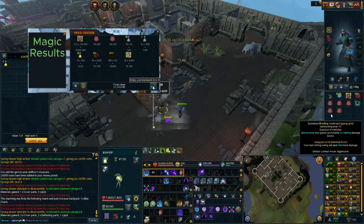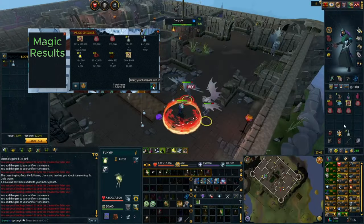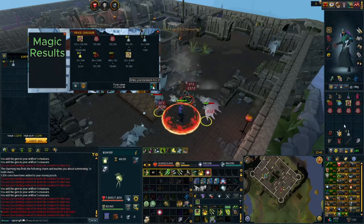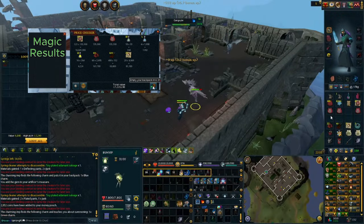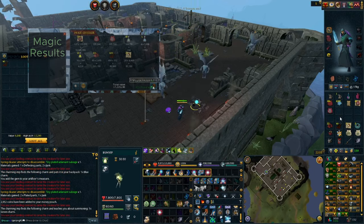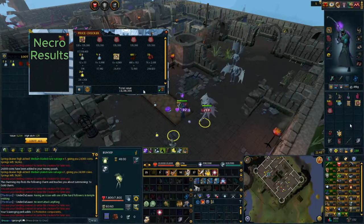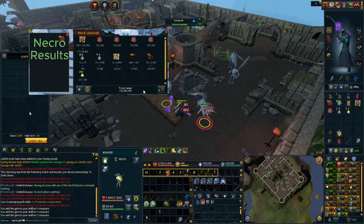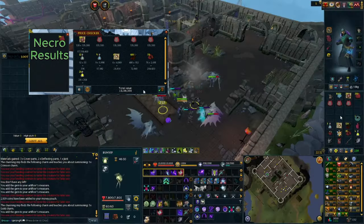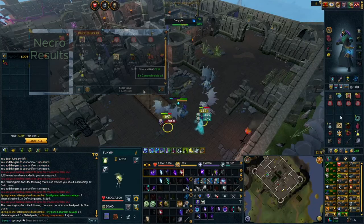The 28.3 million GP from magic after all expenses is insane. If you're using necromancy — like about 90% of the game right now — and you get about 528 kills in that 40 minutes, after using the ectoplasm and binding contract expenses you're looking at close to 30 million GP in that 40 minutes of killing gargoyles.